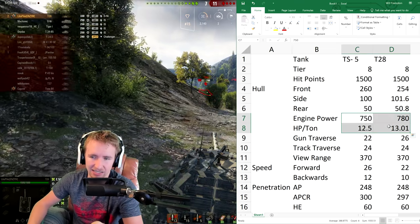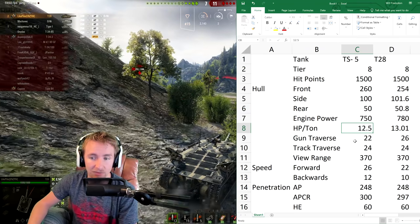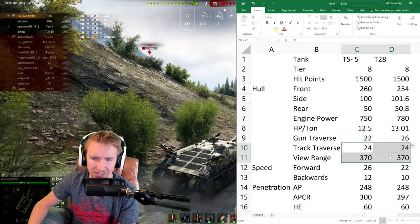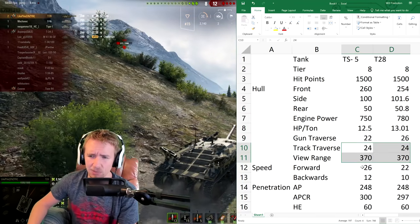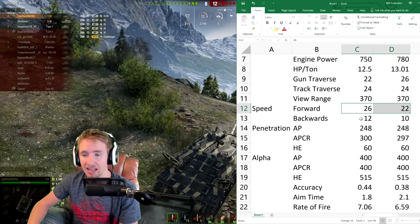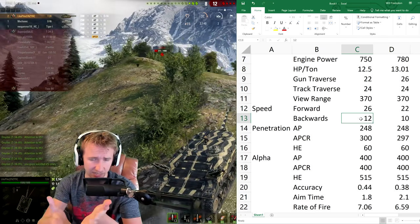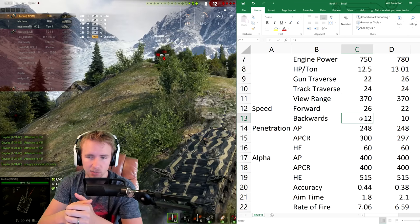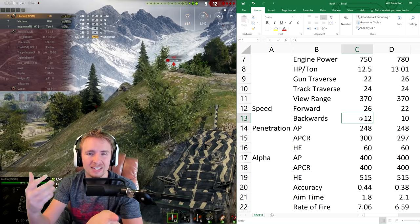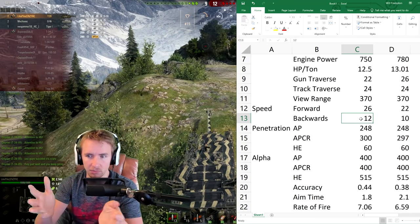The engine power is practically the same, although the TS-5 will be a little bit slower than the standard T-28. It also has a little bit worse gun traverse, but that doesn't really make too much difference. Track traverse and view range are identical, and the speed limit is just a little bit better than the T-28 — 4 km/h faster forwards and 2 km/h faster going backwards. That could actually be really nice, because one of the worst things about the T-28 is being so slow trundling into position.